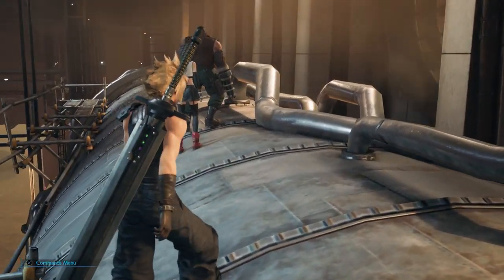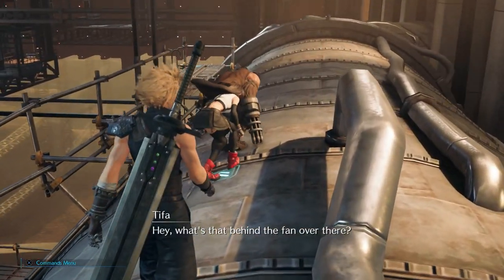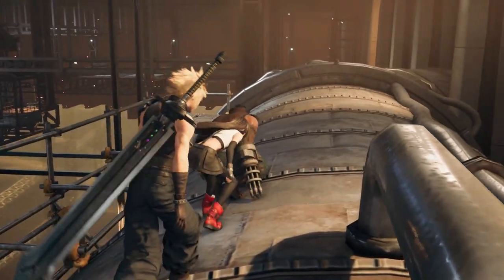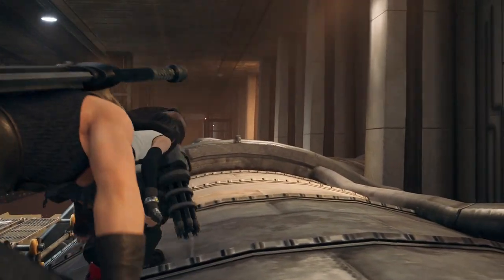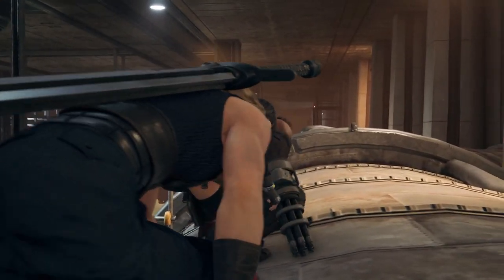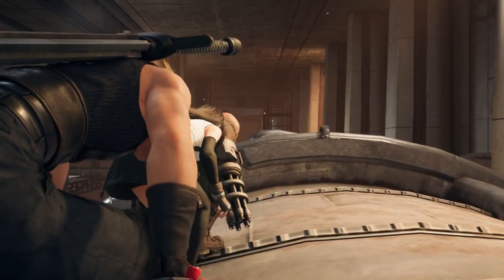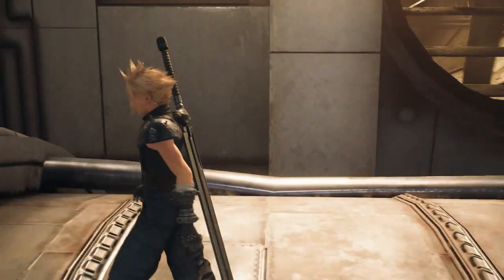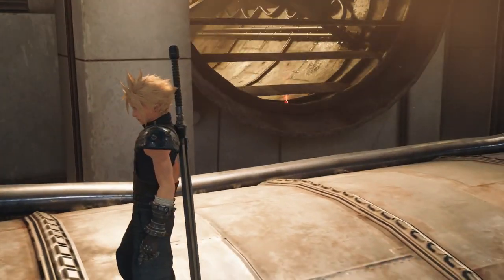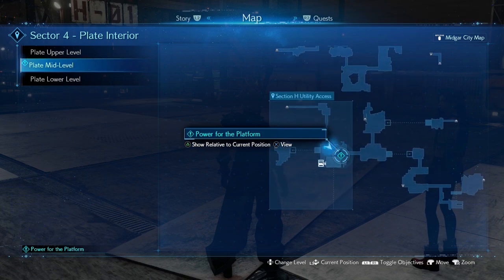During the chapter you'll walk over this pipe with the fans to the right hand side, with Tifa and Barret. Tifa will say, 'Hey, what's that behind the fan over there?' You can't actually look straight away, but it is the Chocobo and Moogle materia. Before you can get it though, you're going to need to go around and do the chapter specific things of turning off the three lamps in the area.